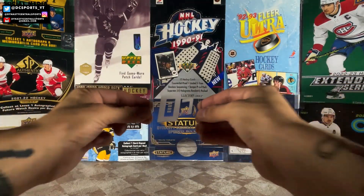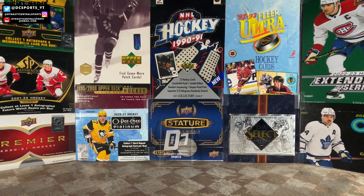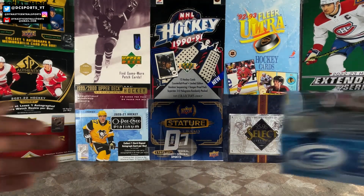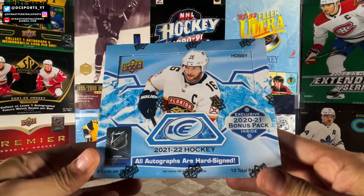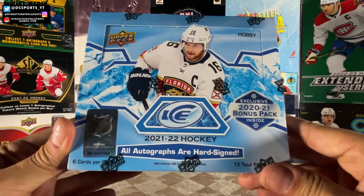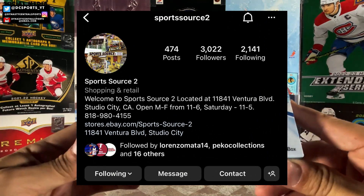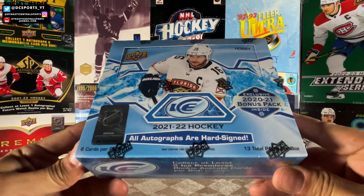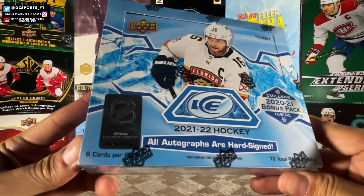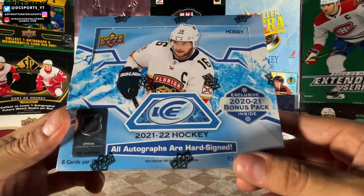Welcome to another box break here on Dynasty Central Sports and I am ripping on location. I am in the garden spot of Cleveland, Ohio and I'm here ripping another box of 21-22 UD Ice. If you saw box one, go check it out in the corner right there, you got a link, but this is box two. I did purchase this at SportsSource2 in Studio City, California. Shout out to Zoe for hitting me up with this box. This is 13 packs, six cards per pack, but we got that bonus pack so it's actually 12 packs of 21-22 UD Ice.